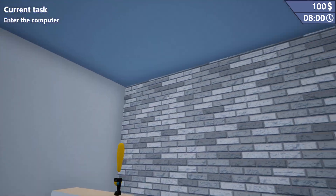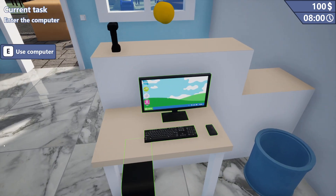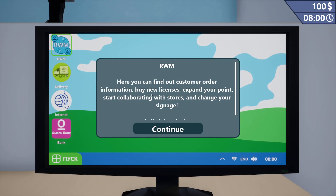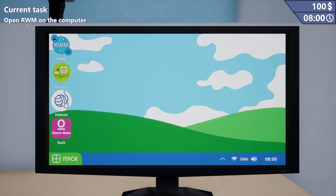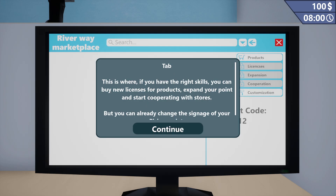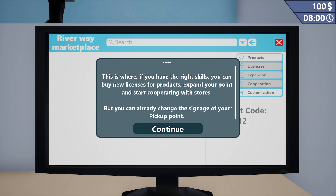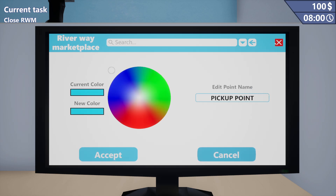Current task: enter the computer. Cute little place we have here. Love the tiles. Here you can find customer order information, buy new licenses, expand your point, start collaborating with stores, and change your signage. Open RWM — what is RWM? Open the tab application. This is where if you have the right skills, you can buy new licenses for products, expand your point, and start cooperating with stores. But you can already change the signage. Products, licenses, customization. Close it.